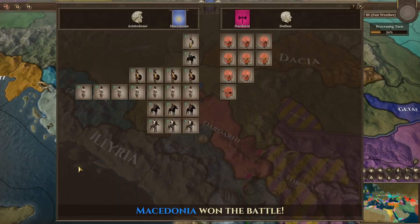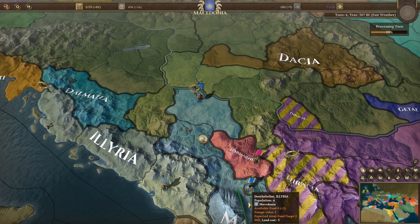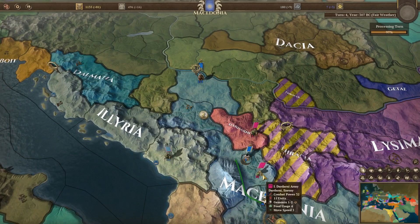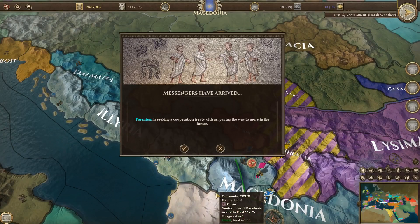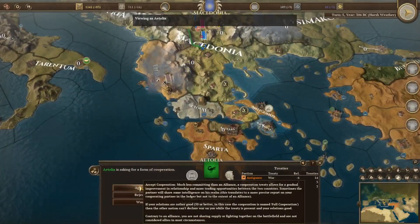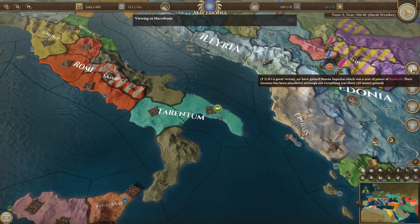We just decimated them in the first fight. They're going to decimate us in the next one though. They moved in but didn't attack — they tried trading or something. Tarantum is seeking a cooperation treaty. Absolutely yes, I'll accept that. I told you — they just want to be friends!